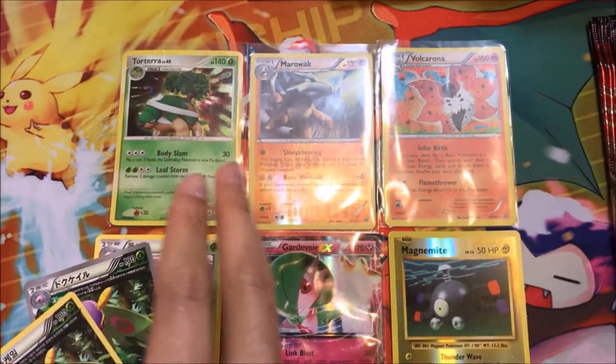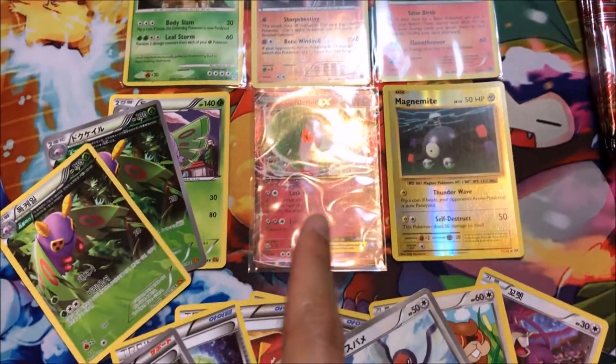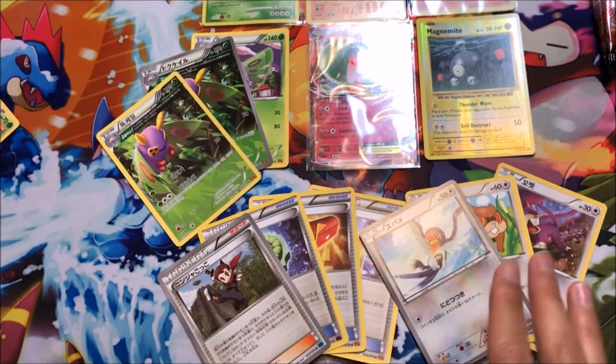For lot number two, you're getting a Torterra hollow foil, a Volcarona hollow foil, a reverse rare hollow Marowak, a Gardevoir EX, a reverse hollow Magnemite, and ten OCG cards as you can see right here.